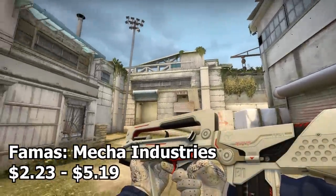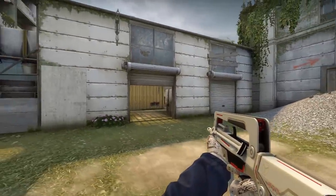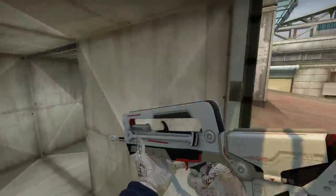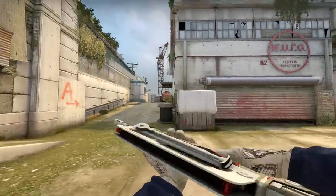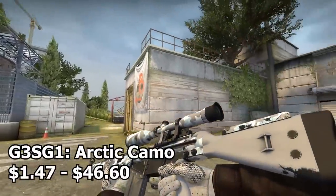Now we have the FAMAS Mecha Industries. It's basically the opposite of the Cyrex — pretty much mostly white with little accents of black and red. Overall it's just a nice clean skin with some really cool details and accents.